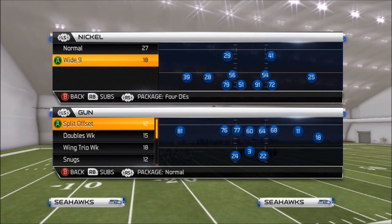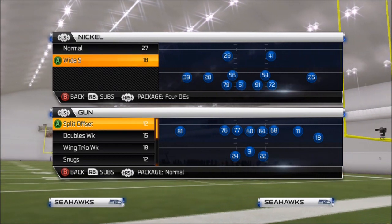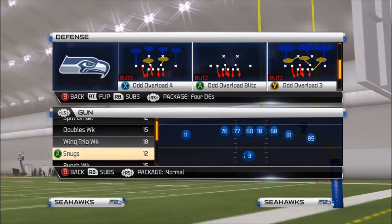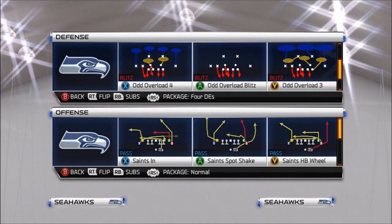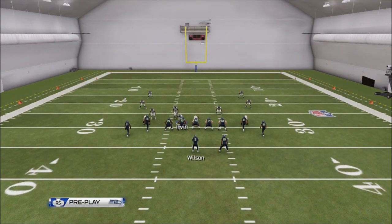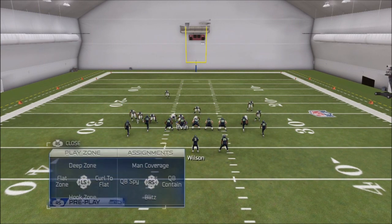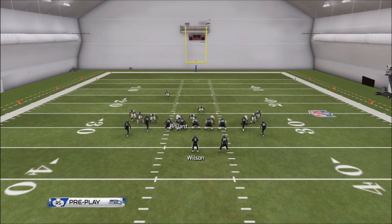In the wide 9, go to your packages and hit the right stick over where it says four defensive ends — BAM. The plays I'm going over are auto overload blitz and auto overload 3. I prefer the man version when doing double-edge, so I'll show you the double-edge right off the bat. What you want to do is show blitz this guy — Thurman — whoever's blitzing, bring him down, spot all three defensive linemen, bring the safety down and blitz him. Then man everyone up.